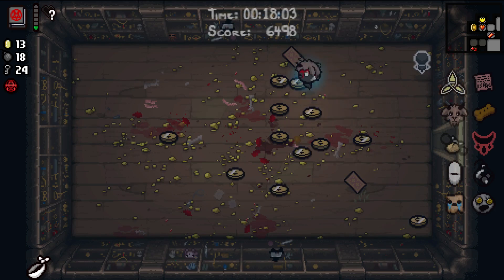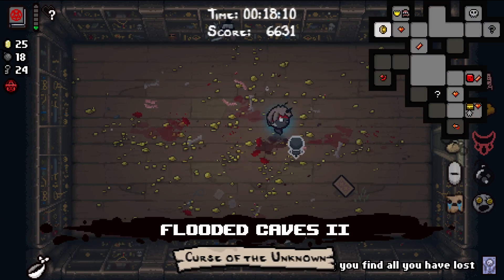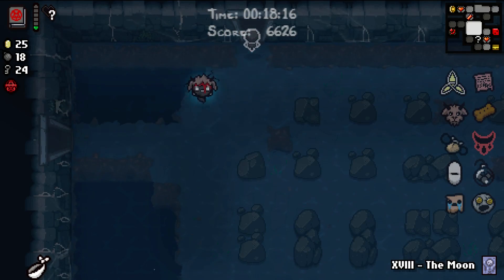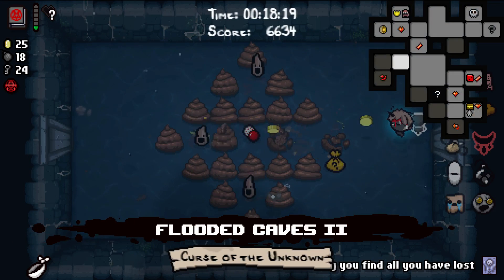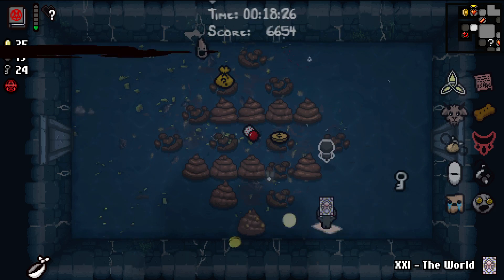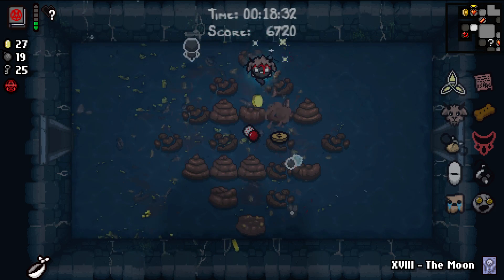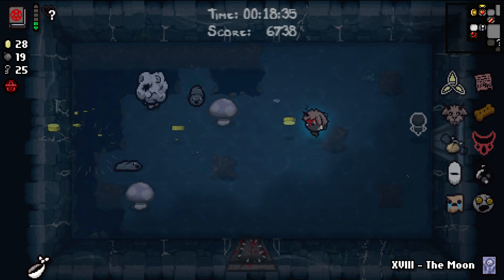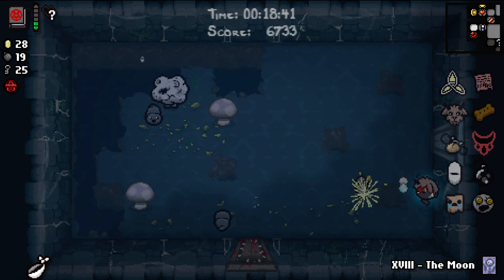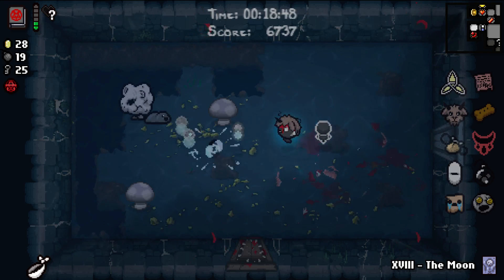Yes, I am moving into these shots on purpose, in case you just thought I was literally the worst Isaac player of all time. We're still not even on Red Hearts right now. The Mind is going to show us the entire map, including super secret rooms and regular secret rooms, which is very good. Wouldn't it be fun if we actually got the golden teleporter? That's another ultimate wombo combo in Isaac - getting the Mind and then the golden teleporter. You talk about free I Am Error rooms for the rest of your days.